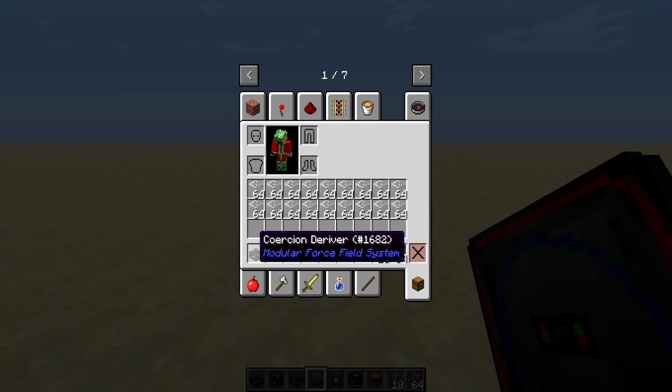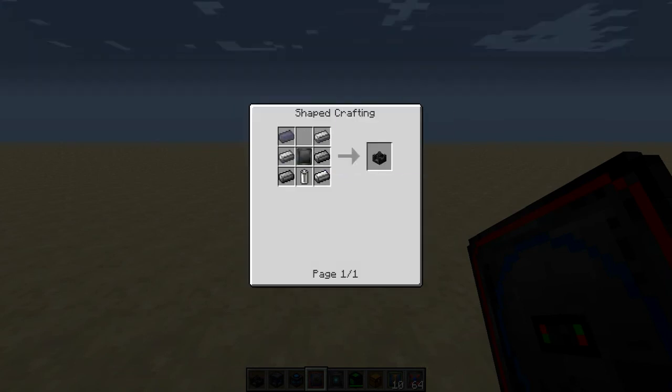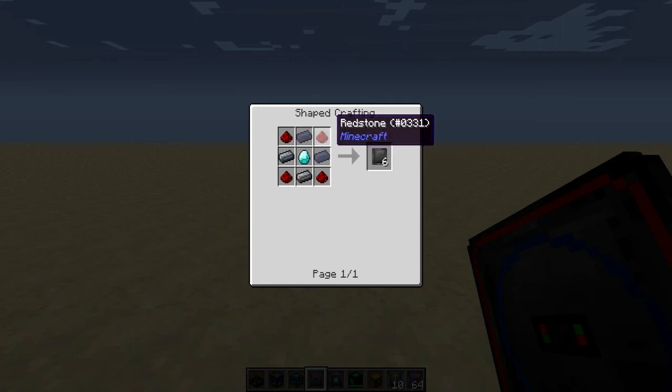The Coercion Driver is crafted like so: 6 steel, a battery and a Focus Matrix — the Focus Matrix being 4 steel, a diamond and 4 redstone.